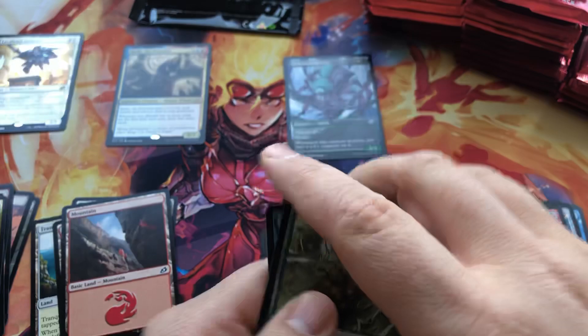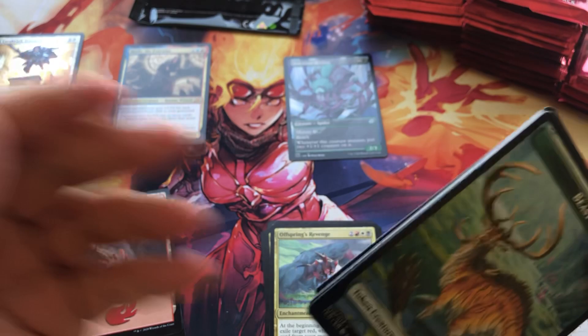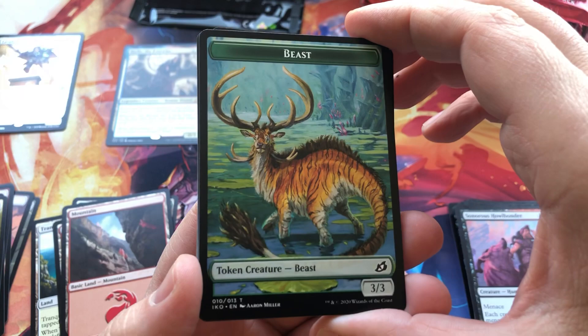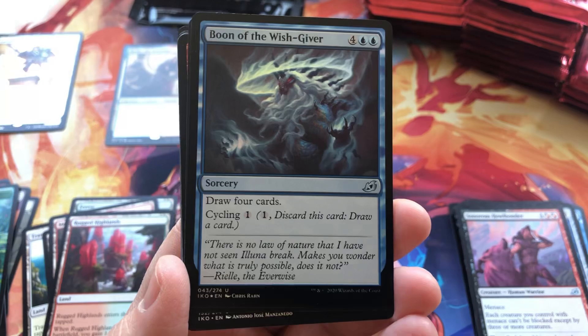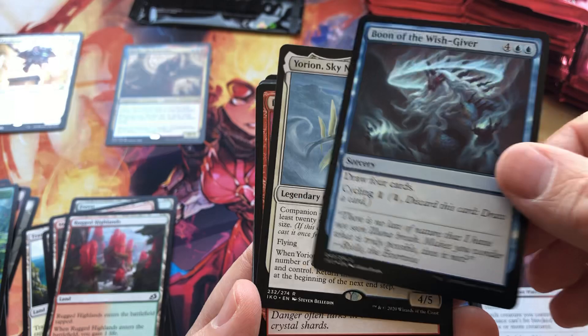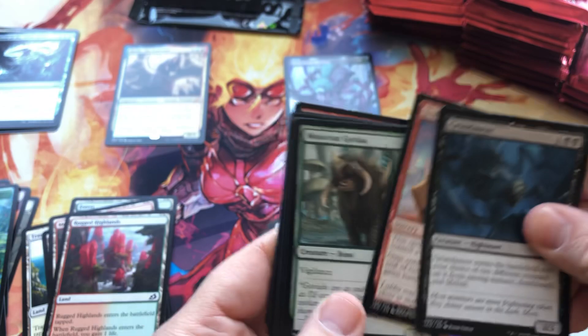I like to leave myself a little bit surprised, so I haven't been looking at all the card spoilers — I want to have some fun. Look at this — what are you, like a Deer, Antler, Tiger, Crazy Beast thing? Rugged Highlands, and that's a foil — didn't notice the foiling at first. Very cool. Yorion, Sky Nomad for a rare.